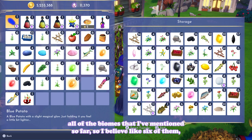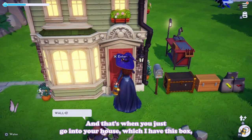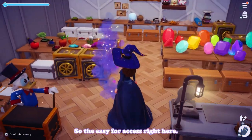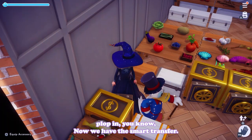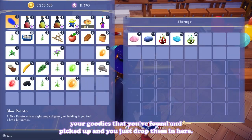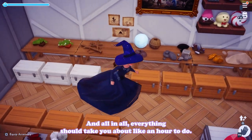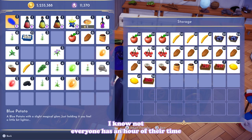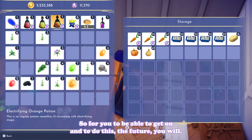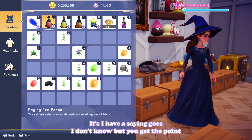Now that I've picked up everything from about six biomes, this is what both my storage box and inventory should look like. I have the storage box in both my flower room and storage room for easy access. With smart transfer, you just pop in all your goodies. All in all, everything should take you about an hour. It's a very grindy game, but your future self will thank you for taking the time to grind.